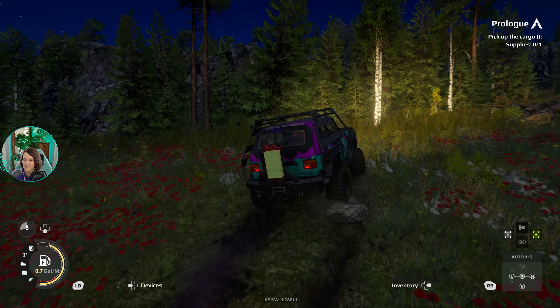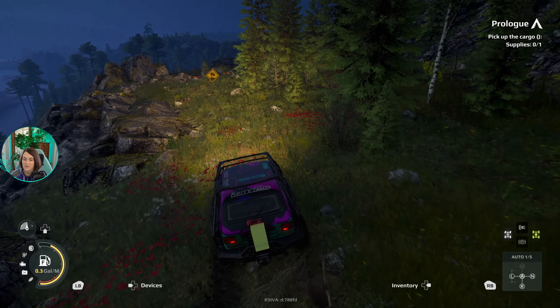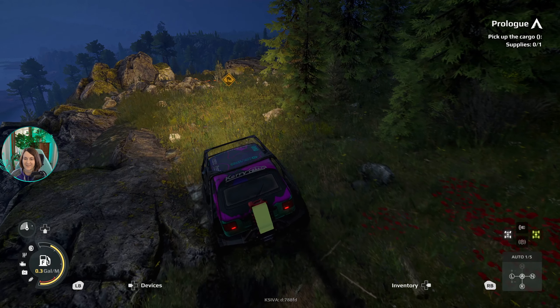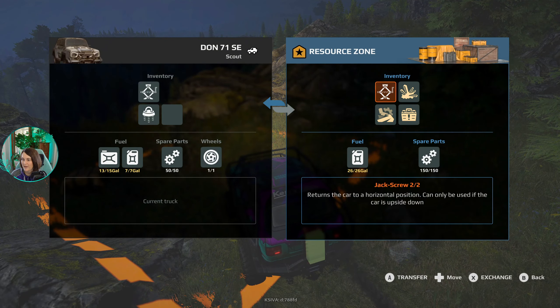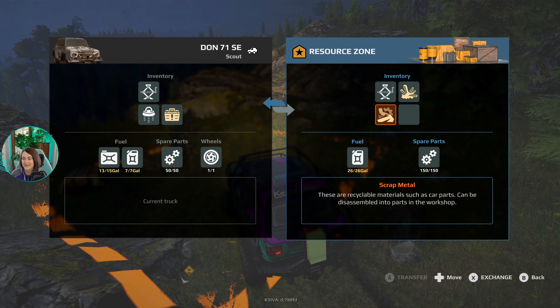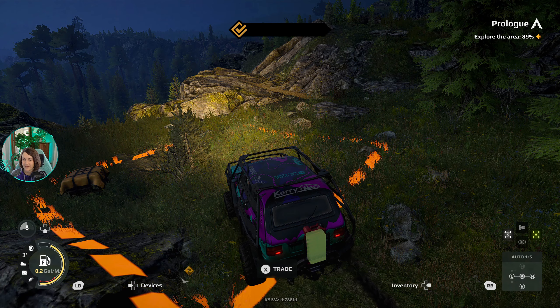This is a really picturesque landscape. You know what, this will be a great photo op — let's go up a little bit more and try out the new photo mode. Now here's the problem: I do not have enough storage on this vehicle. I can take the supplies we need for the mission, but if I want the rest — which I do — I'm going to have to come back, and I don't know if I want to fuss with that.